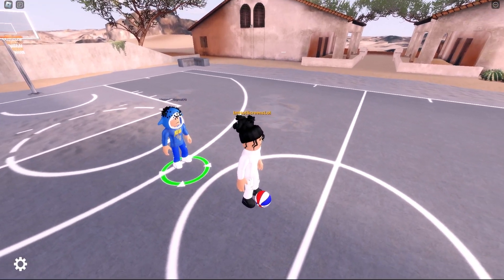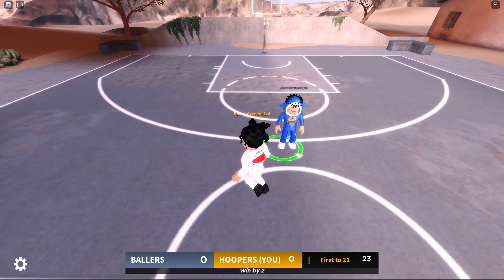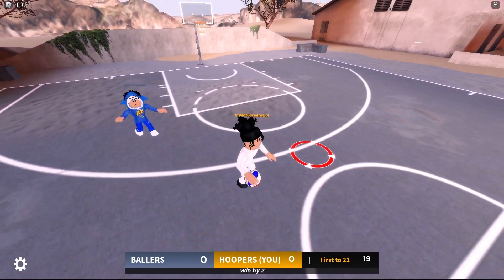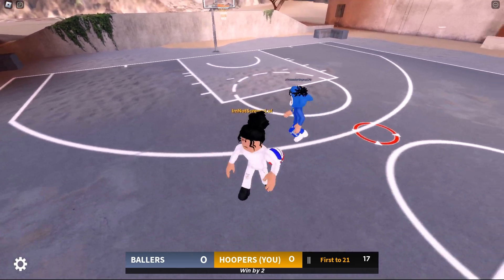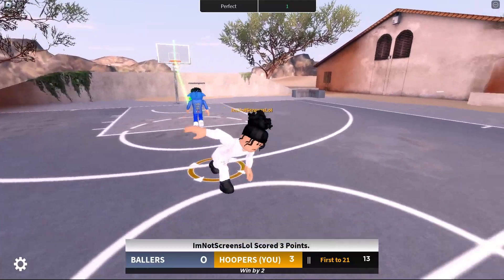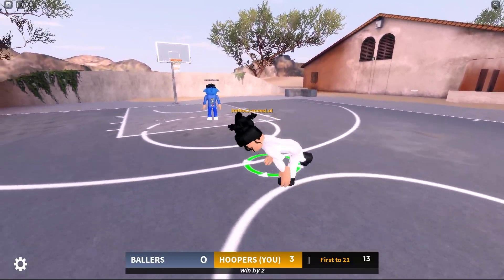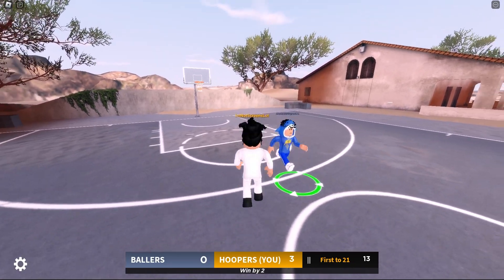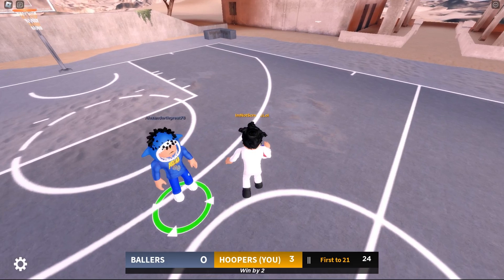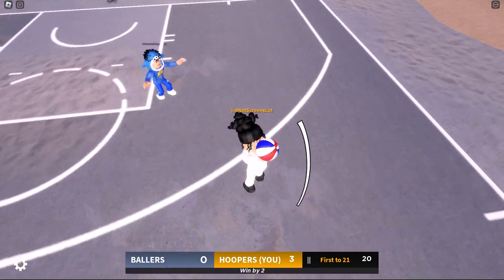With that done, you can dribble weird — it's really overpowered. Look at the spins I'm doing; they don't look like normal spins. You can shoot backwards, and overall it's just really overpowered. I'm not sure if you'll get banned for this, but yeah.